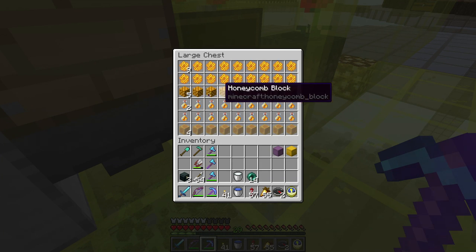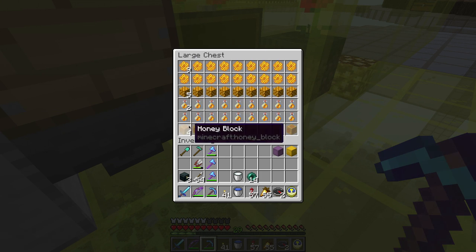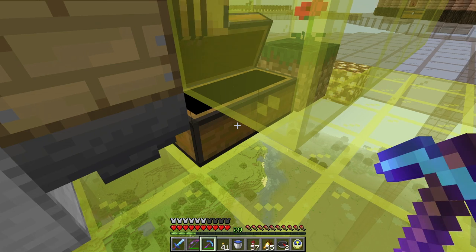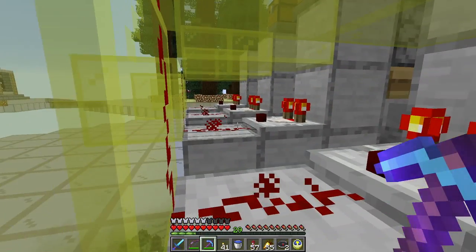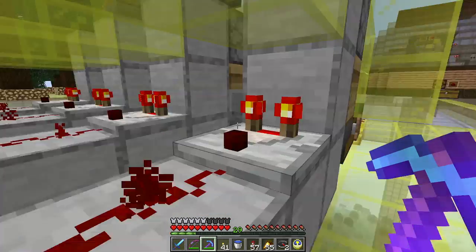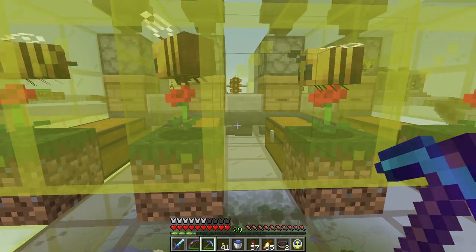So I've got honeycomb, which I can craft into the honeycomb block — kind of a neat looking block. And then the honey bottles can be crafted into a honey block, turned into sugar, used as food, or drunk. I can come back here and look at the status — all four of these have some honey in the hive. I'll hear a click and it'll harvest and then go out.